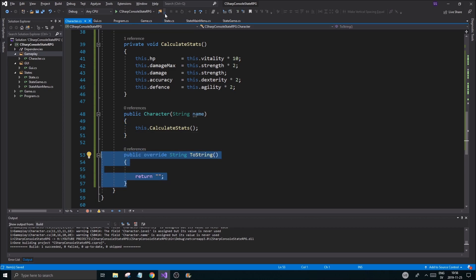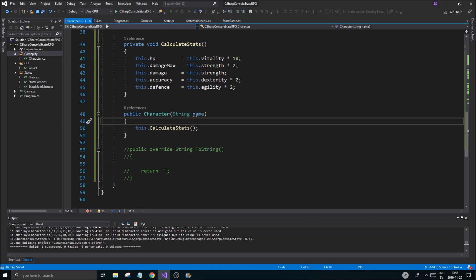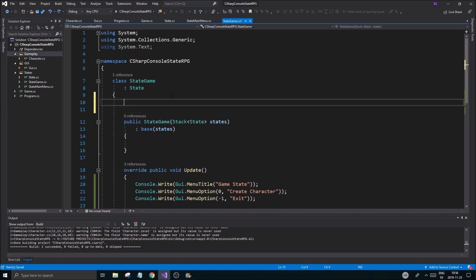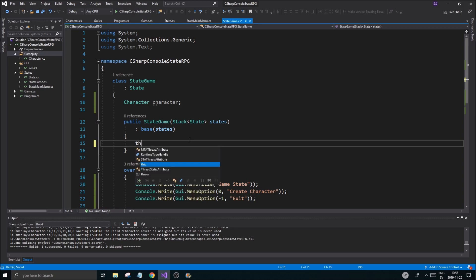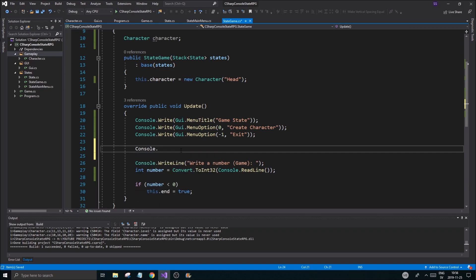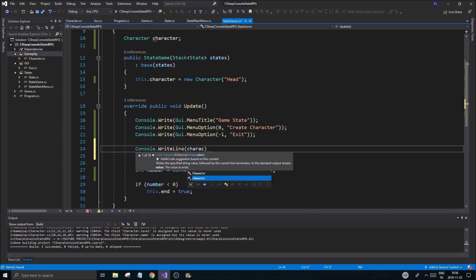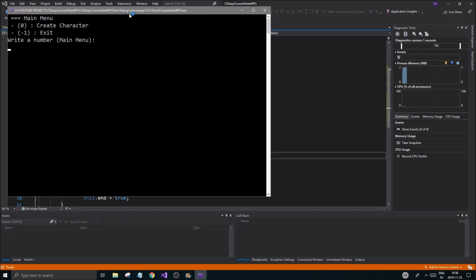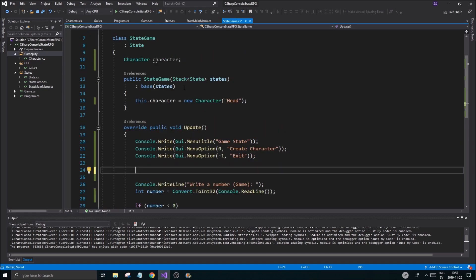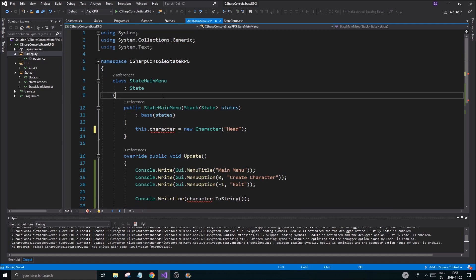For now I just want to create a character and see if it works. Let me comment this out and go to our game state. I'll create a character — character equals new Character("Head") — that's my nickname. Then in the update we'll do console.writeLine(character.toString()) and see how it looks. Wait, I put this in Game by mistake — it should be in MainMenu. Cut and paste. Always making mistakes, but that's how we learn.